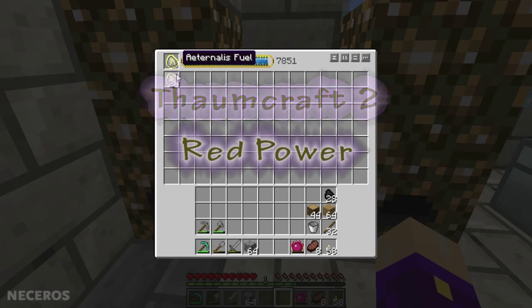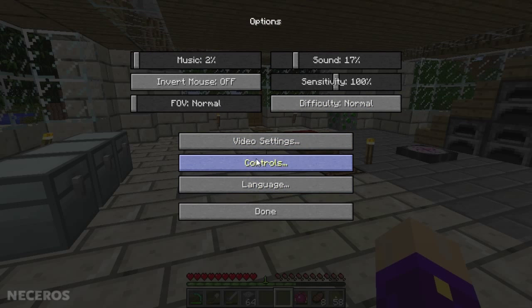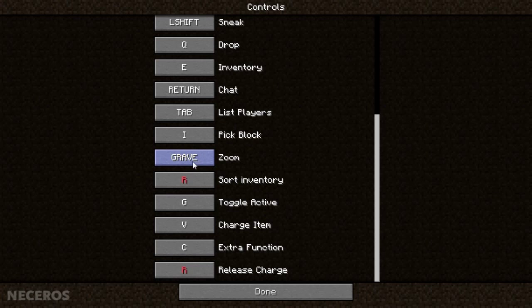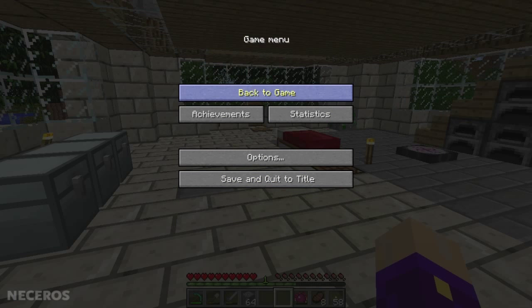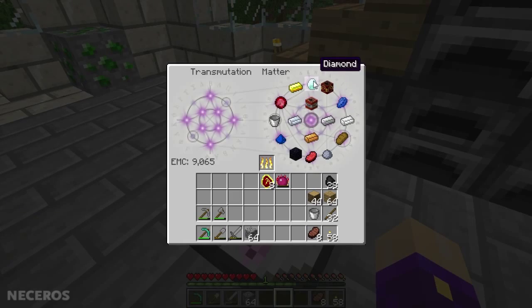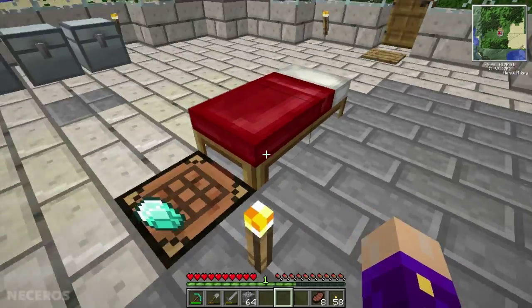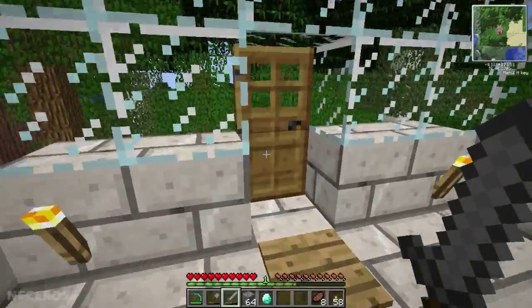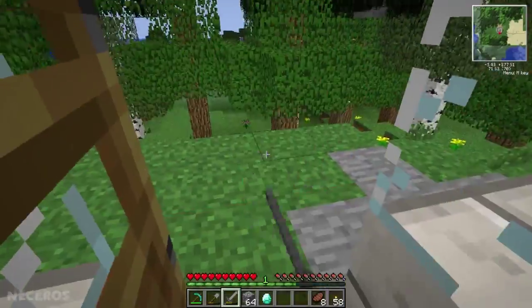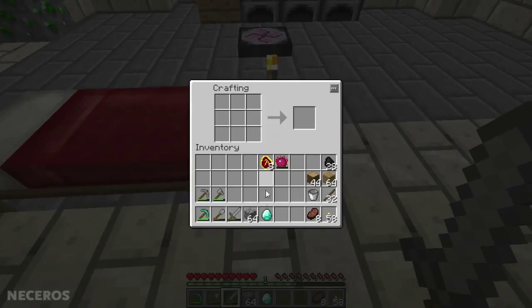We have quite a bit of eternalist fuel here. I want to take a couple pieces, and I'm going to convert this down into Mobius fuel. Then I'm going to walk over here, grab a diamond — I prepared, I put some stuff in there. We put a diamond surrounded by Mobius fuel cells.